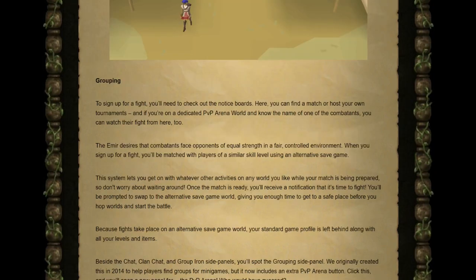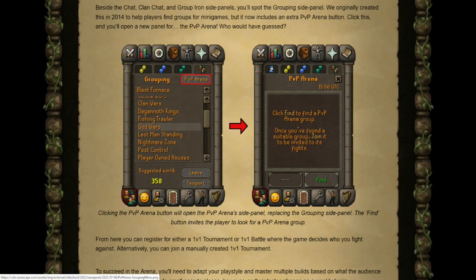Using these boards you can find a match or host your own tournaments. On a dedicated PvP Arena world, if you know the name of a player fighting, you can watch their fight from a spectator point of view. A big feature is the ranking system, which places you against players of equal strength using alternate save games — meaning you can do anything in the regular game while waiting for your match. Once it's ready, you'll get a notification to swap to the alternate save game world. The PvP Arena also has its own section in the top right of the grouping panel, so you can register for a 1v1 tournament or battle without going to the arena itself.